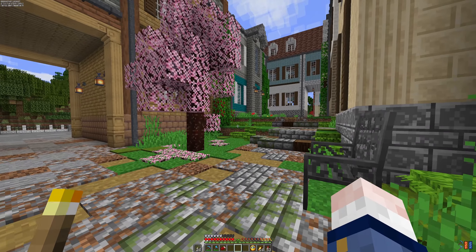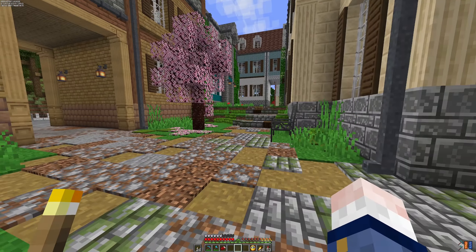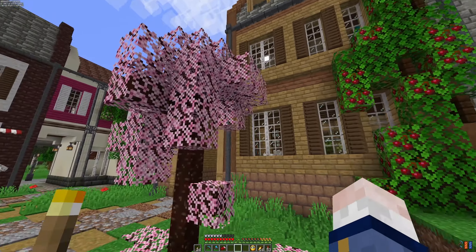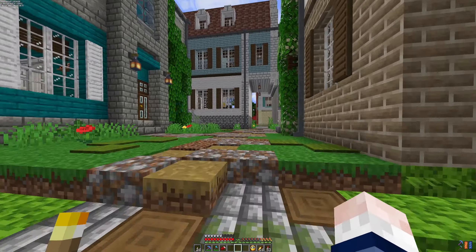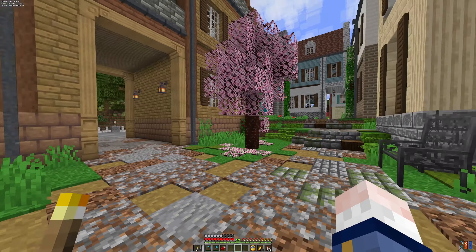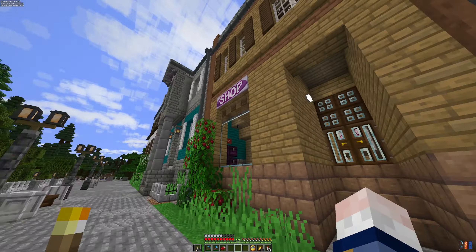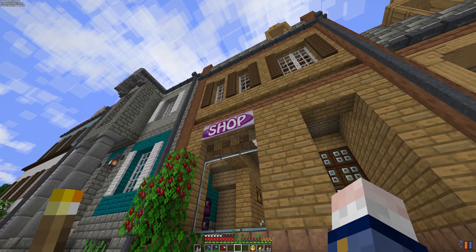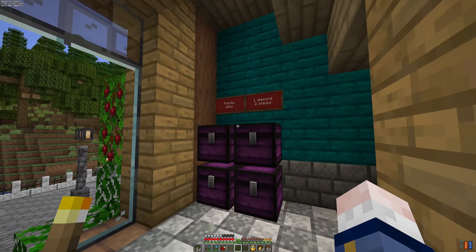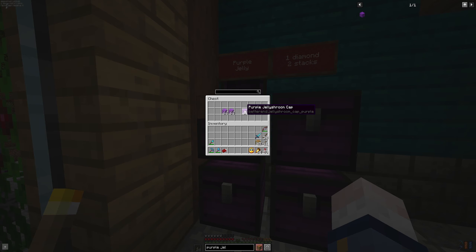Well, not backyard — it's the back alley. We have seen it before, but now this place is complete. What I did is I planted this nice little tree over here. Overall, this back alley for me at least feels really, really nice and cozy. But enough of that — let's take a look on the inside of this building. As I said, it's a shop. And what am I selling? Well, I am selling the purple jelly, or purple jelly shroom caps.